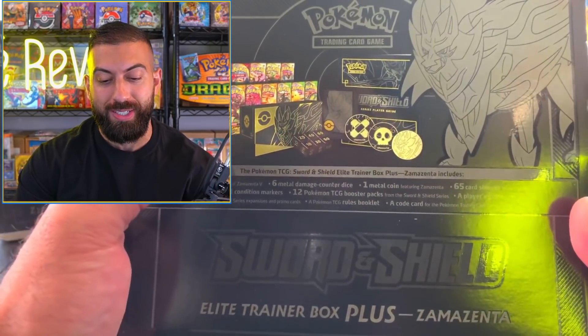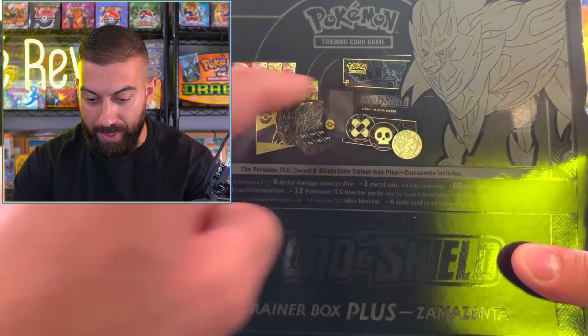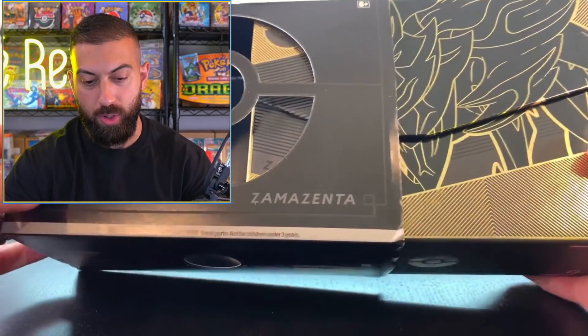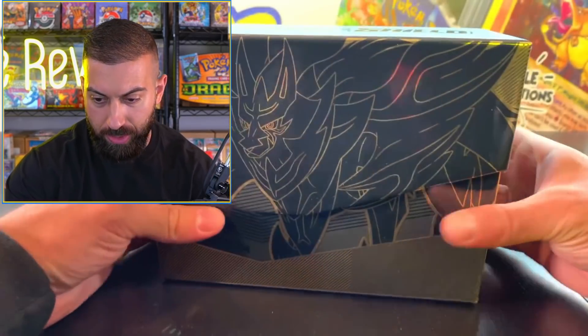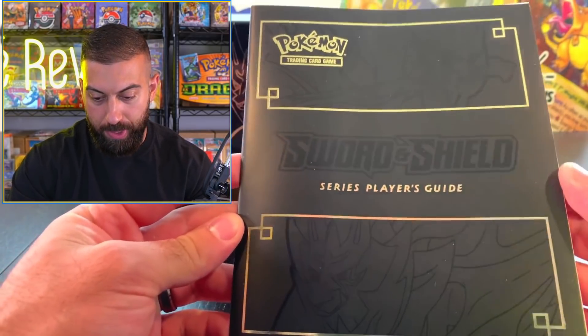You get the gold cards - Zacian or Zamazenta depending on the box you open, and a bunch of other stuff. Let's dig into it and see what we got. Zamazenta first. Pulling this off, we got some nice artwork here on the front. Looks really good. And a Sword and Shield Series Player's Guide.